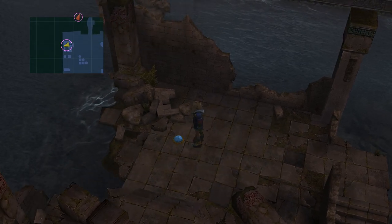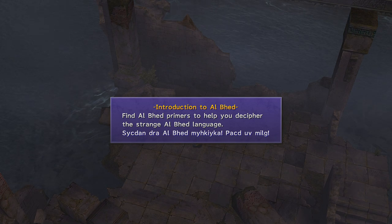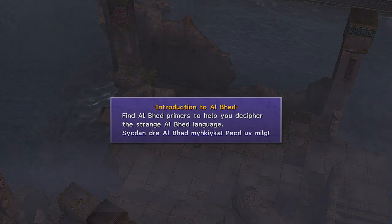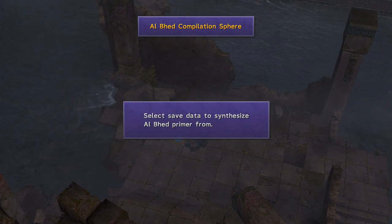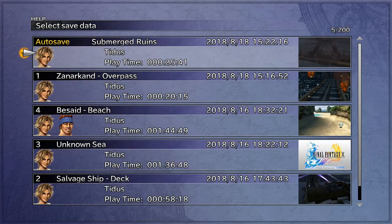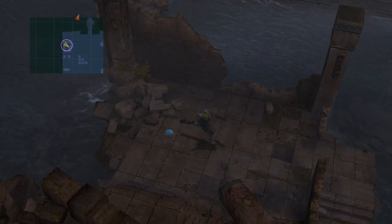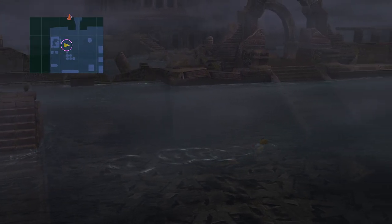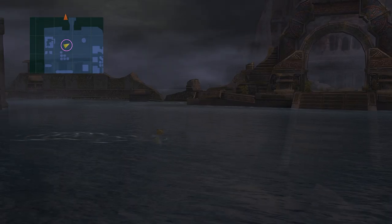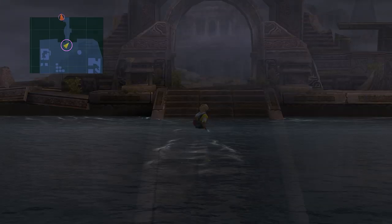This item here is an introduction to Al Bhed — it's also a sphere. Find Al Bhed primers to help you decipher the Al Bhed language. Use previously saved Al Bhed primer data to synthesize a new Al Bhed primer. These are just some test runs I did. Apparently I had never played this game on my Let's Play account for Steam, so I got an achievement off-screen. I was kinda mad about that — I only got one though.